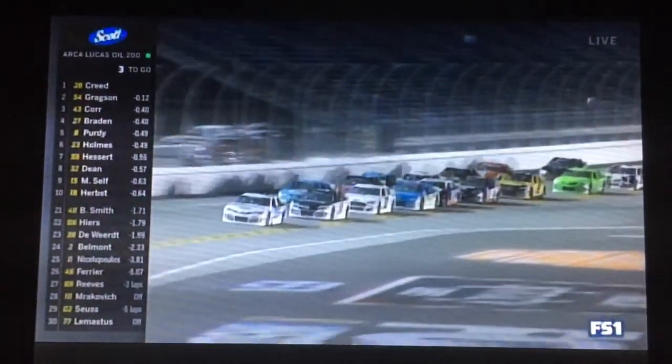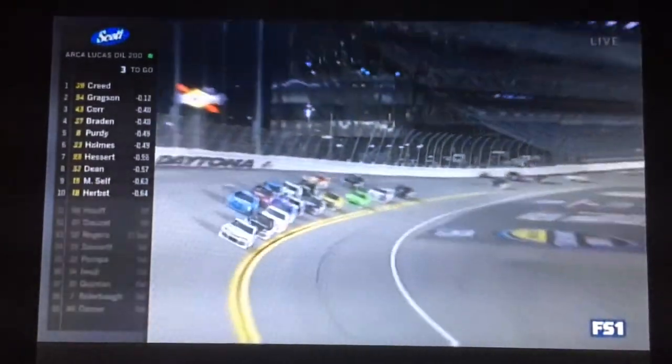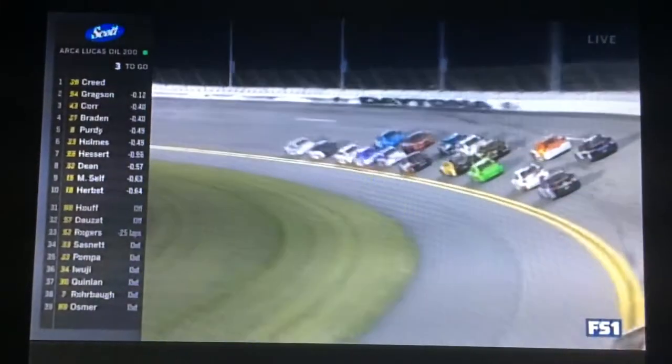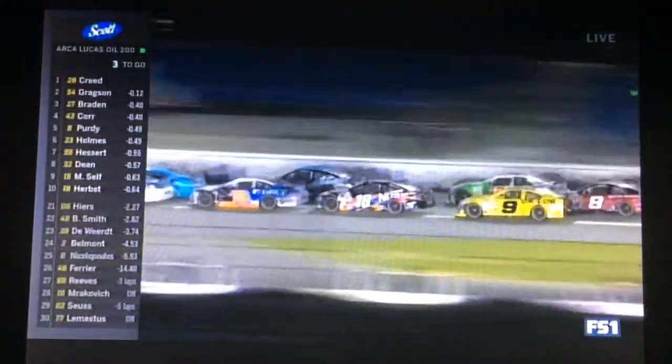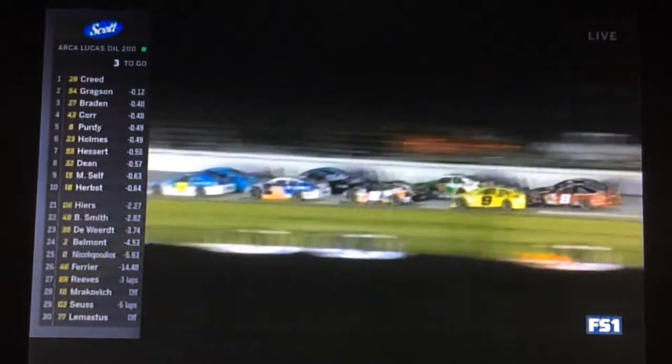Three to go in Daytona. That outside line is trying to get a little momentum. Look at the black and blue car of Hesard with a bit of a run — pulls up on the back of Purdy. Now he's going to go around the outside and put Purdy in the middle. Michael Self is helping him on the outside, and Purdy's just going backwards there in the middle with no help.